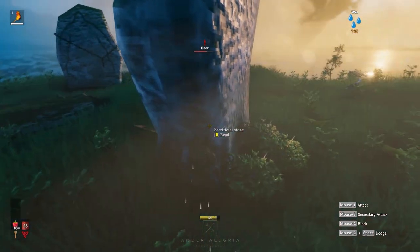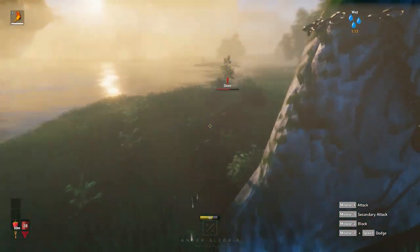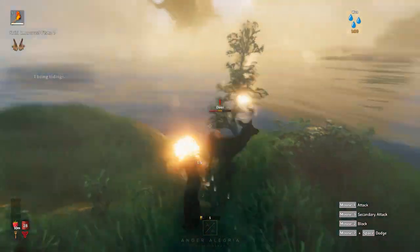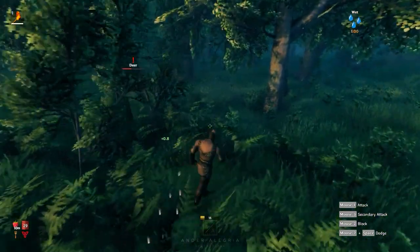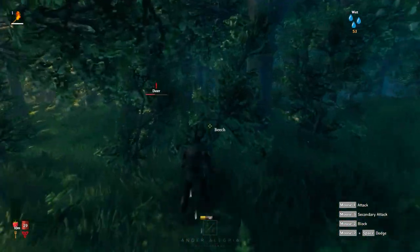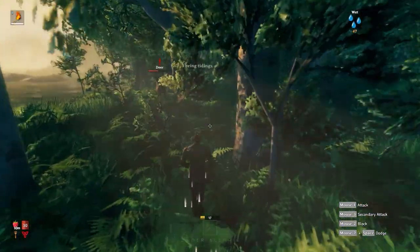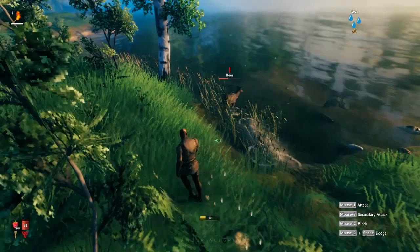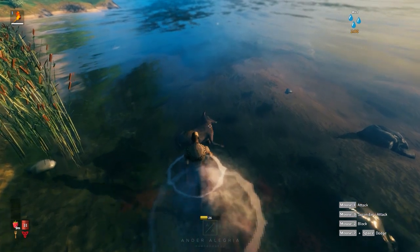I wouldn't recommend what I'm doing right now, which is to chase a deer and punch him to death, because it's actually quite difficult. It used to be a lot more difficult before one of the updates where they decided to make deer tamer for some reason. The thing is I really want to skip some of the first steps, and if I manage to get some deer hide early on, it's always a good thing. I got lucky that the deer was stupid enough to get into the water, and that way I could punch him to death.